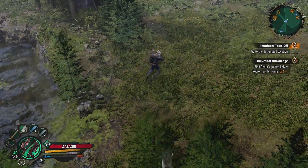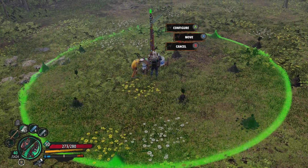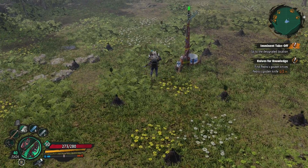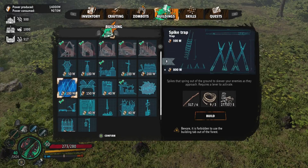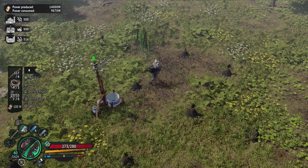So we have our resources being made and gathered. What we need to do now is defend it. So we'll add some traps to this little area and we'll assign some of our zombies as guards and some of them as workers.